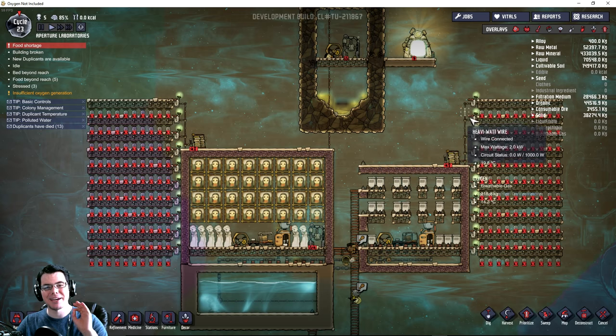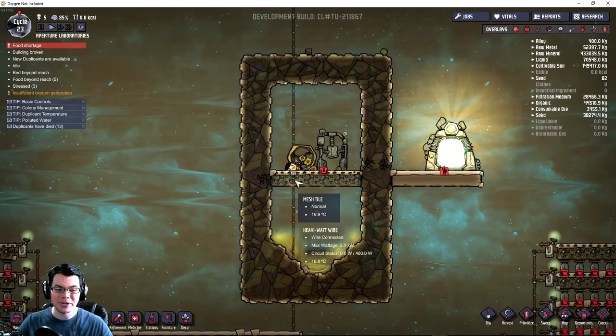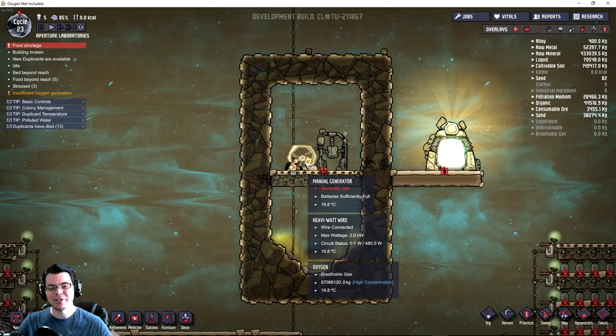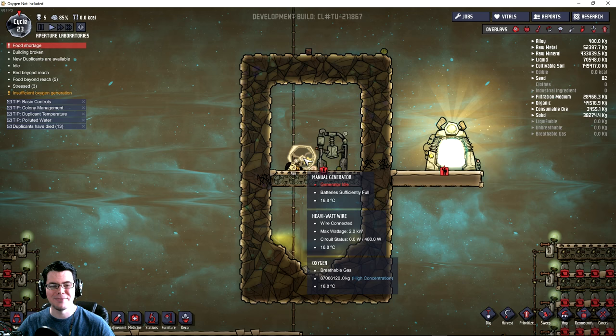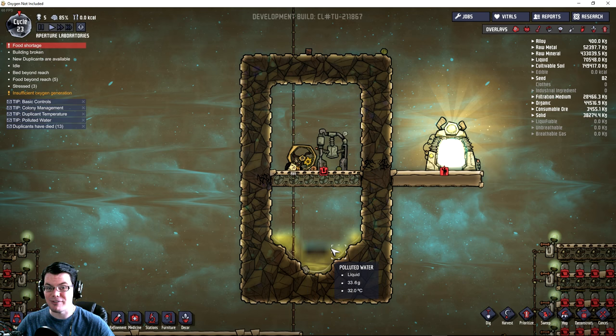This is in direct response to my last experiment, which was the duplicate hamster experiment, where I put Gassy Wren here on a hamster wheel, tortured him, and ran him on this wheel day after day to generate power and to also expel vomit and piss that could then be turned into fertilizer.